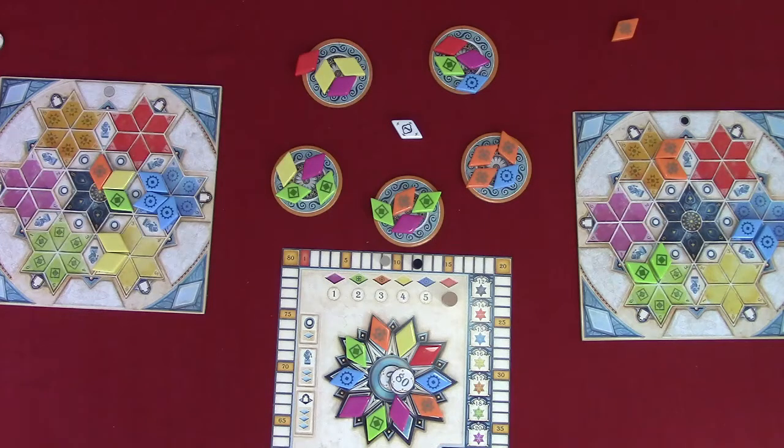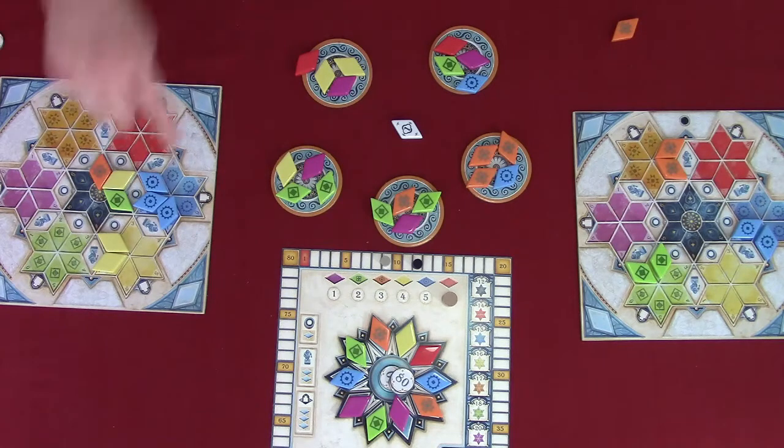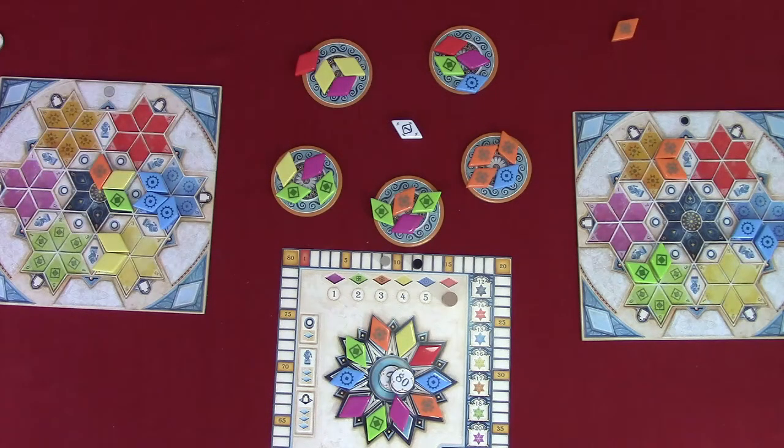Remember, you can place your tile on any numbered space as long as you have the correct number of tiles to discard — you do not have to start at one. After the final round, if you have tiles on the corner spaces of your player board that you haven't used, discard them into the tower and lose one point per tile. Whoever has the most points wins. In case of a tie, players share the victory.